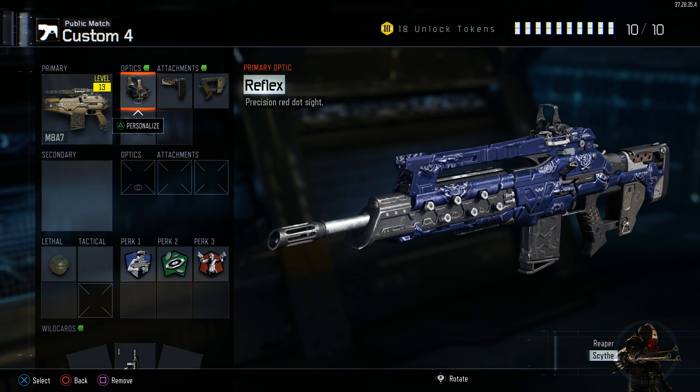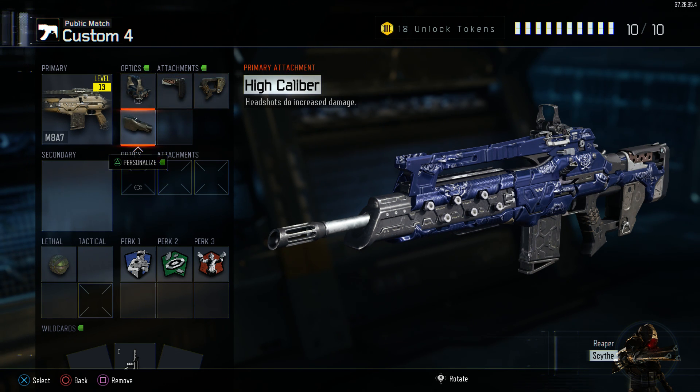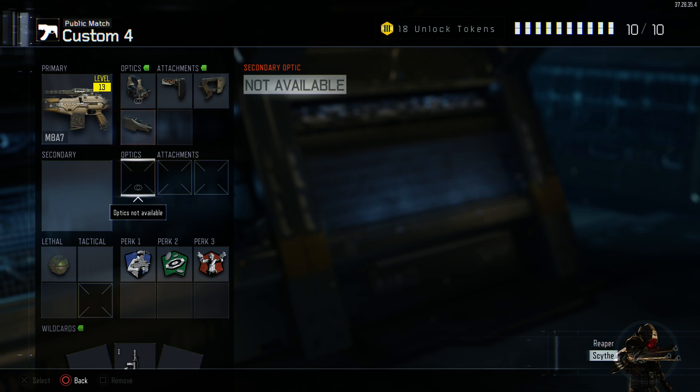The class I'm going to be running uses a reflex sight, because it's definitely better than the iron sights and gives better accuracy. I'm also running stock so I can move faster while aiming down sights — definitely going to help in gunfights. Quick draw as well so I can aim down sights faster. And high caliber, so when I get headshots they do increased damage.